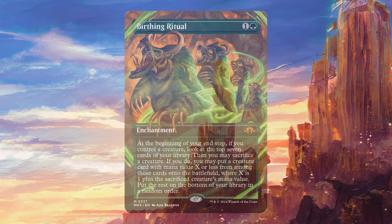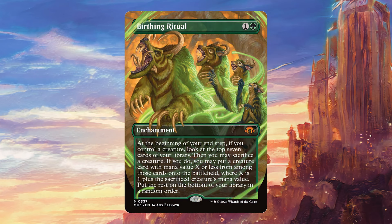Today we're going to be talking about Birthing Ritual. For one colorless and one green, it's an enchantment with: at the beginning of your end step, if you control a creature, look at the top seven cards of your library. Then you may sacrifice the creature. If you do, you may put a creature card with mana value X or less from among those cards onto the battlefield, where X is one plus the sacrificed creature's mana value. Put the rest on the bottom of your library in a random order.